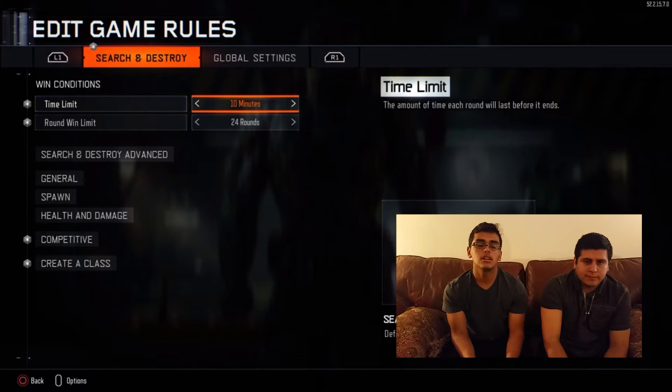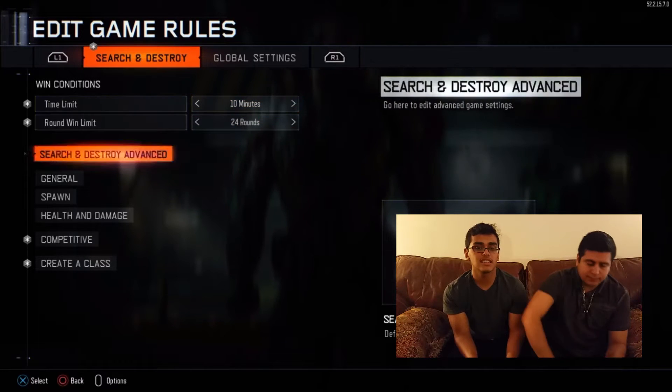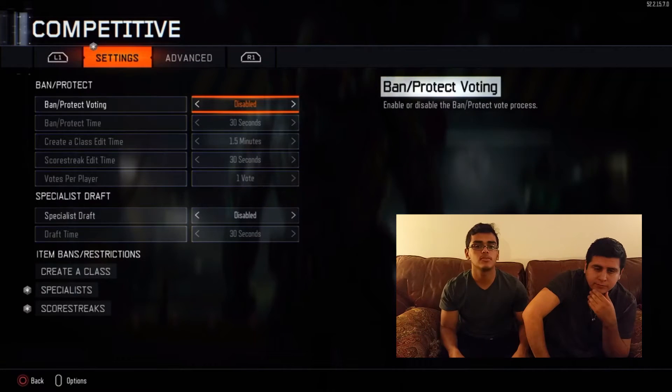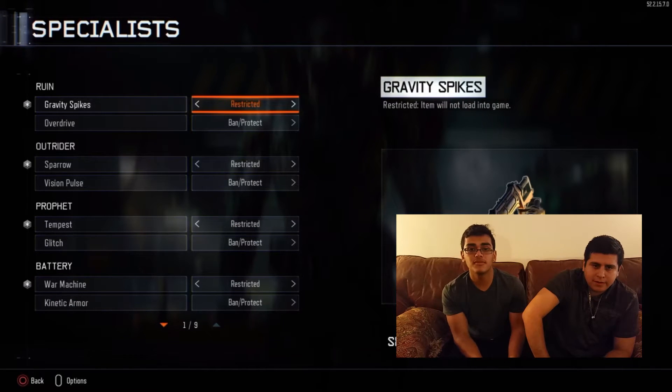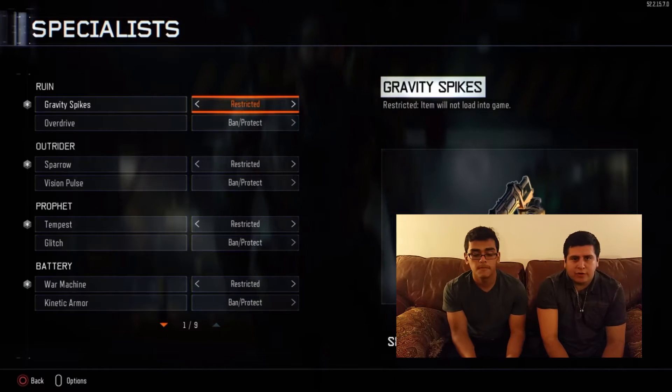In addition to that, we have 24 rounds, so that every four rounds one person can be Michael Myers. It is four rounds per Michael Myers.